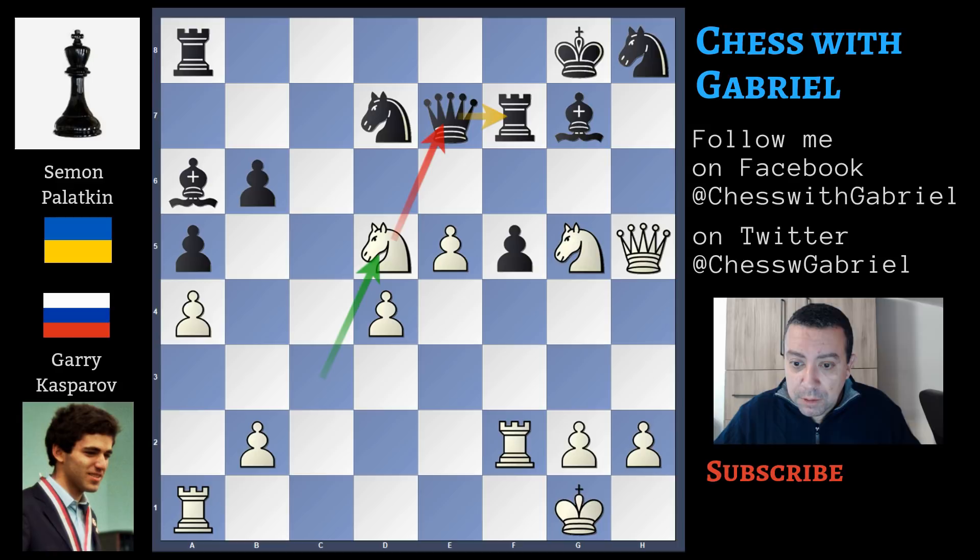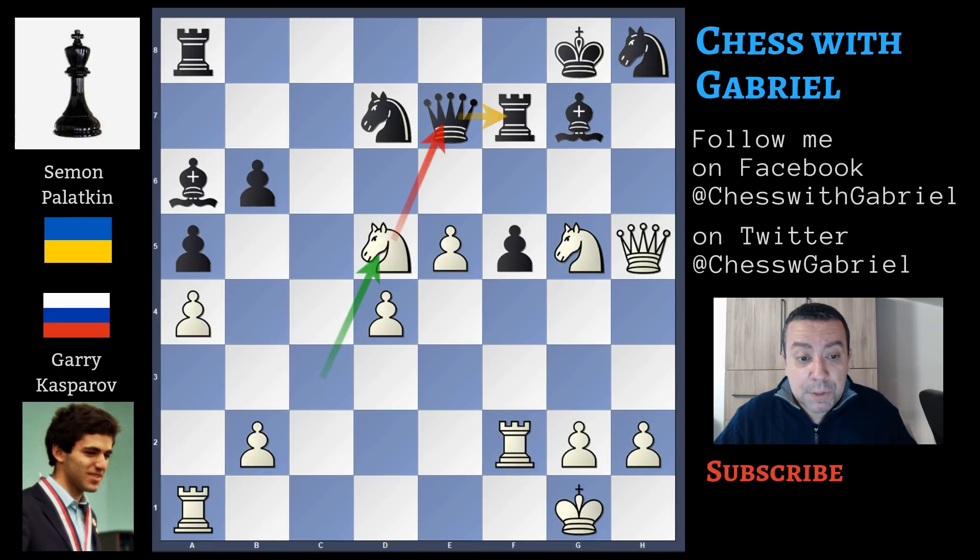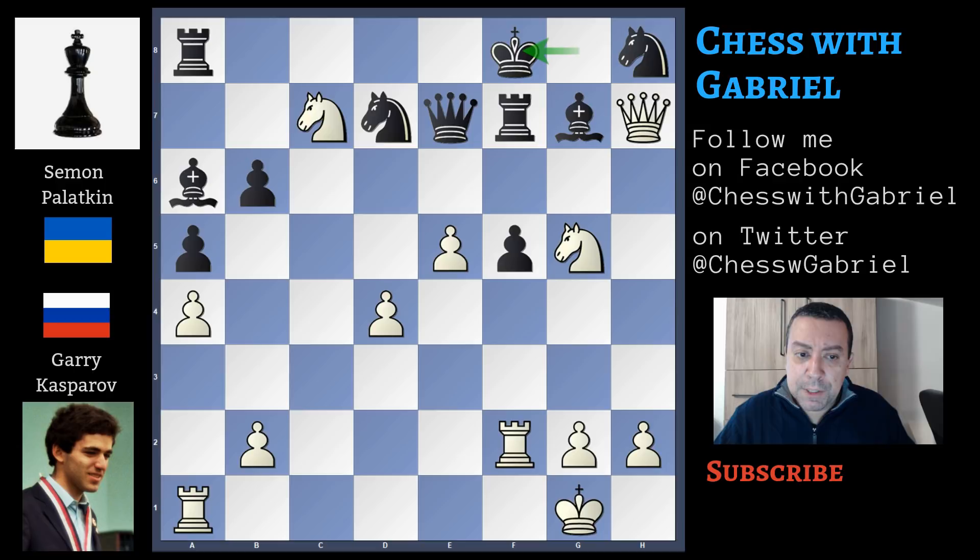If queen to d8, queen to h7 — check — king to f8, and knight to e6 wins the queen. So after knight to d5, queen to e8 is better but the attack is still winning. Knight to c7 — fork on king, queen and rook. Queen to e7 leads to queen to h7 — check — king to f8, knight on g goes to e6, and black must sacrifice the queen because there are no available squares for the king. So queen capture on h6, knight recapture — check — king to e7, knight capture on g7, and it's game over.